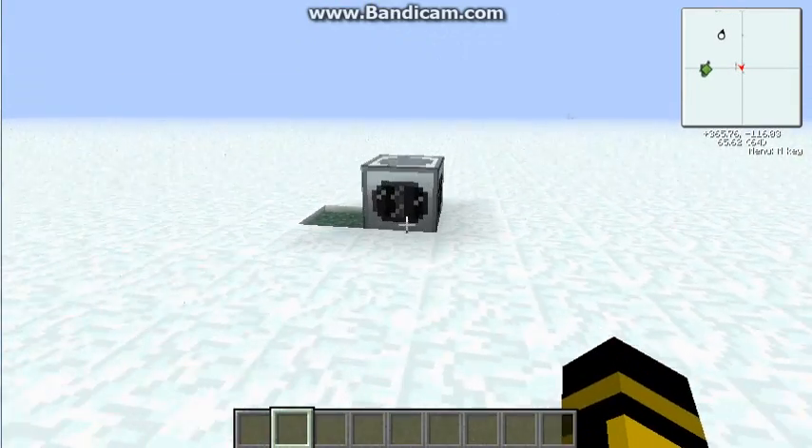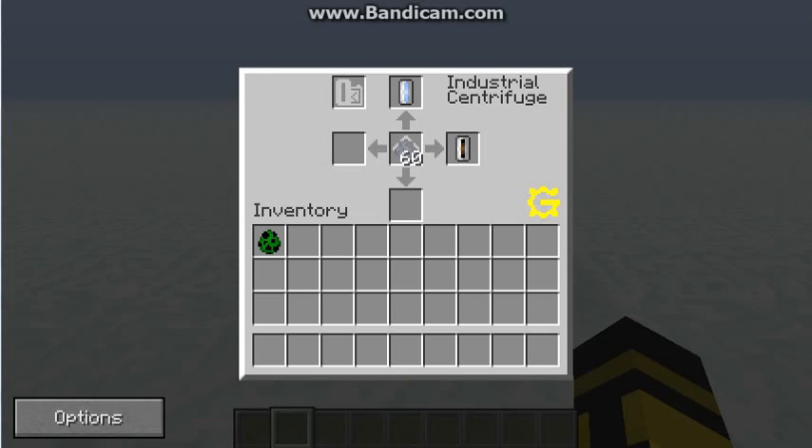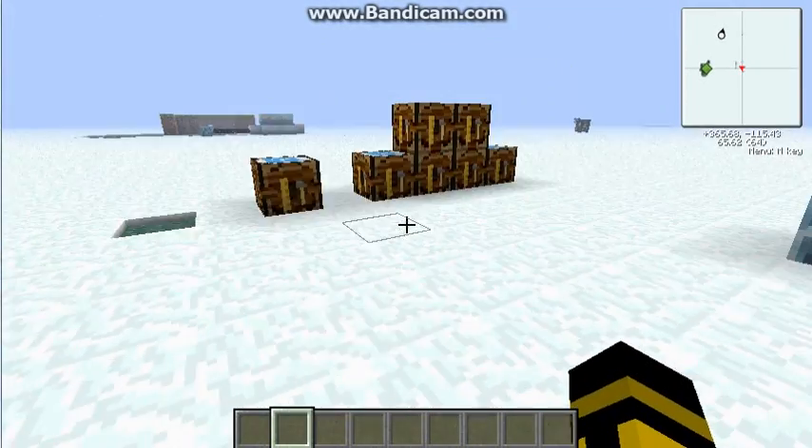For the lithium cells, it's clay dust in an industrial centrifuge, and that will get you a lithium cell and then a silicon cell — both very useful things to have.